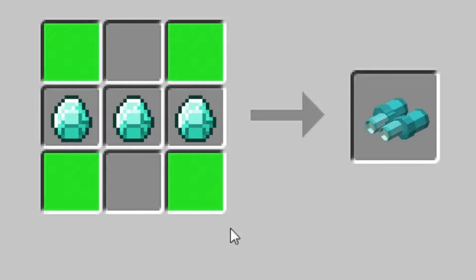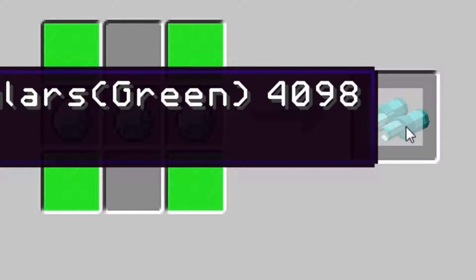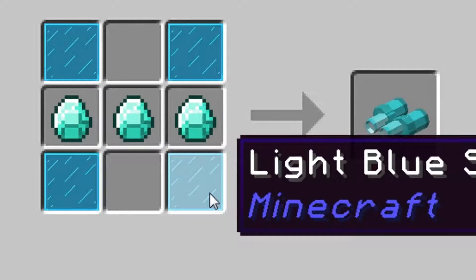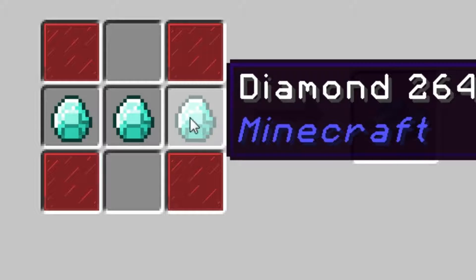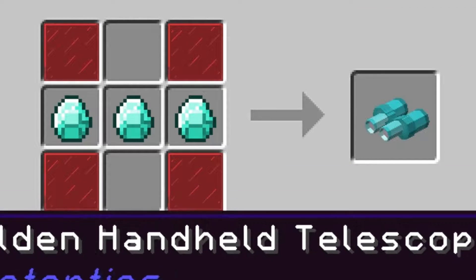Now the diamond binoculars — this is where it changes a little bit. For the green ones, you use lime stained glass panes with three diamonds. Same thing for blue — use light blue stained glass with three diamonds. And for the red ones, use red stained glass with three diamonds.